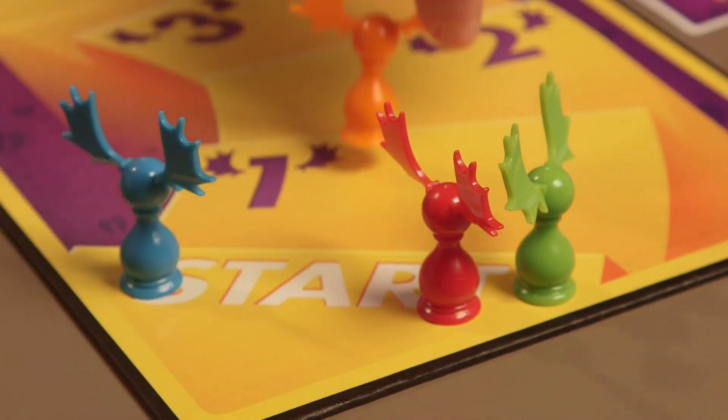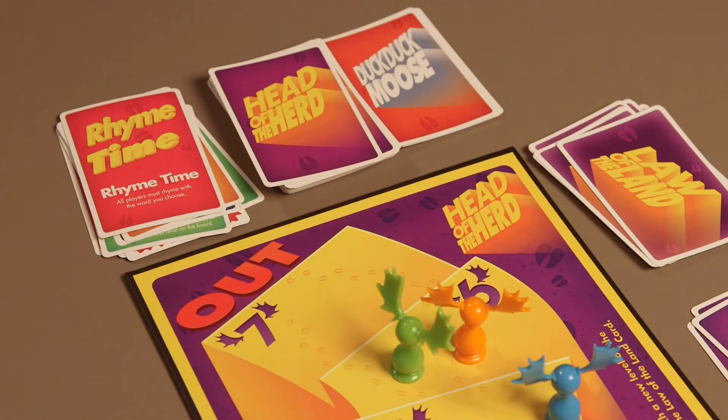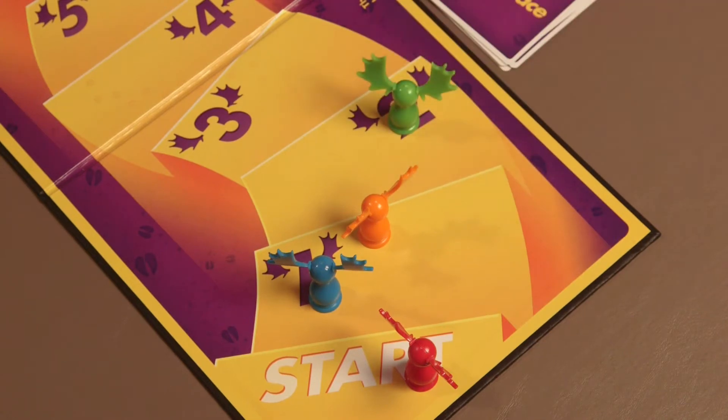If you fail to obey the instructions on all cards during your turn, you must advance your Moose Pawn ahead to the next level on the game board, moving you one step closer to the out level and losing the crown. And if during your turn another player violates the Law of the Land, they too must move their Moose Pawn forward.